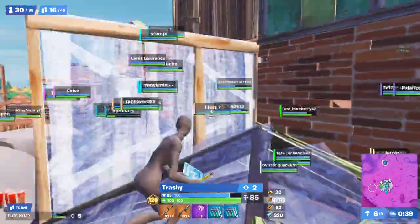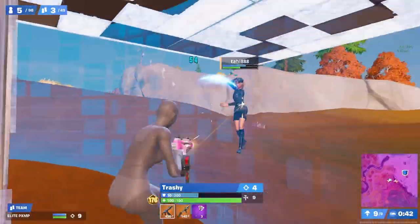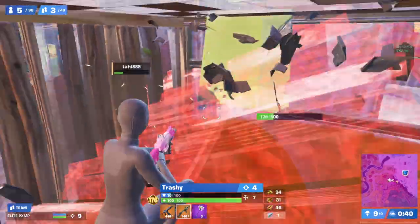Pump and Trashy don't really care if height gets taken off them at this point in the game, because holding height in Chapter 4 is incredibly inconsistent. But this play ends up giving them a great refresh that they are able to hold height with for the rest of the game, which they eventually won.